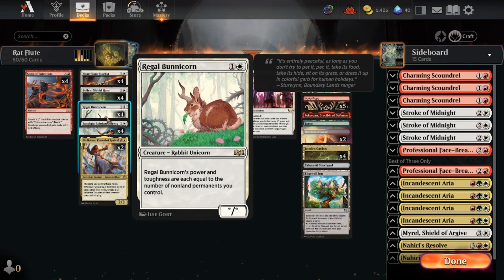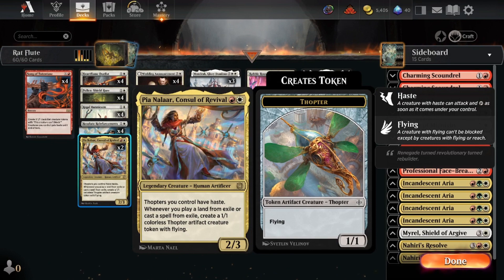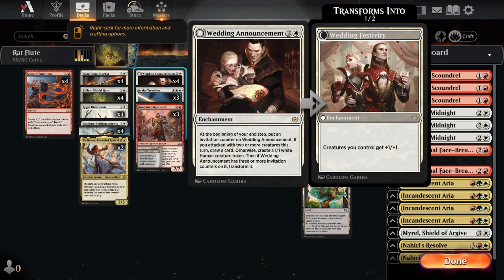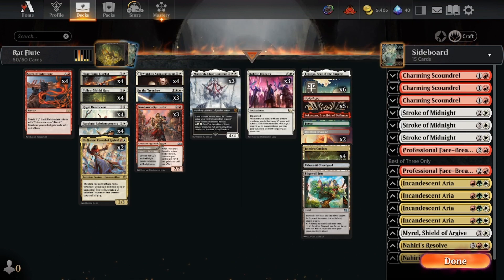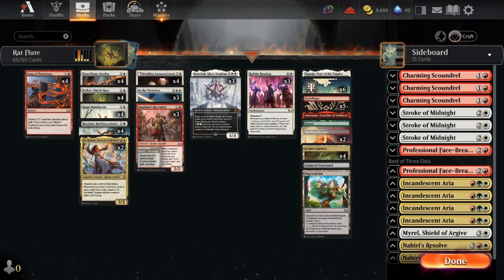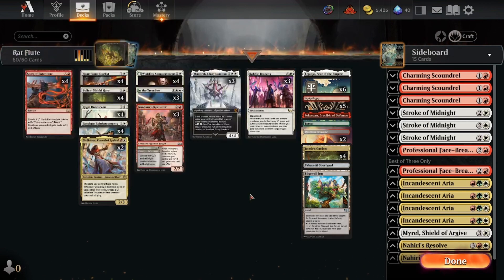Regal Bunnycorn — cute little thing. It's bigger the more rats we have. Resolute Reinforcements: two creatures. PNLR. Console of the Rebels makes tokens. Wedding Announcement: we show them the wedding announcement, we make big creatures, creatures get bigger. In the Trenches — rats are in the trenches, that's just the way it goes. This guy also makes things go big and haste and cool, lots of haste stuff going wide. Mondrak, we make more tokens. Rabble Rousing, we make more tokens.